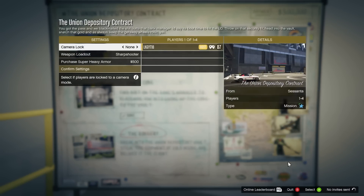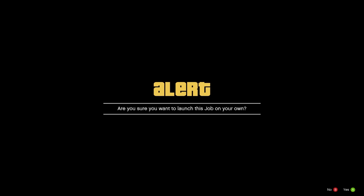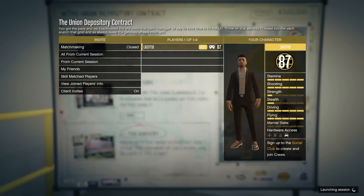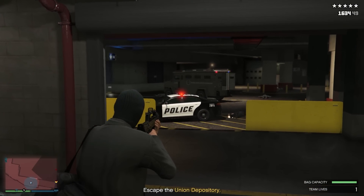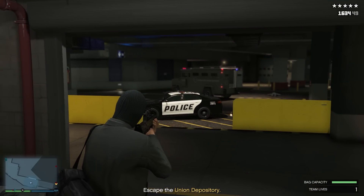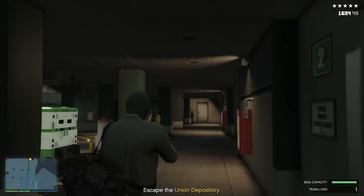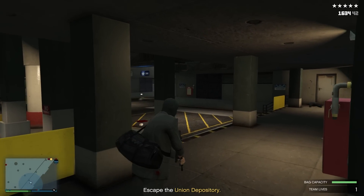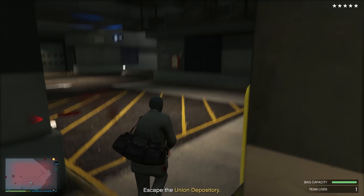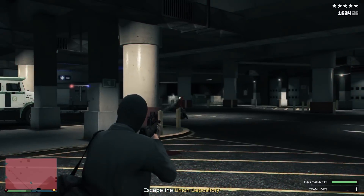The final money method I was using this week, and probably going to be one of my favorites going forward, is the auto shop contracts. These are essentially mini heists — you get two setup missions plus a finale. They don't pay crazy; the range is anywhere between $170,000 to $290,000 as a total payout, but they are quite a bit of fun. I found the Union Depository to be my favorite contract, and it also happens to be the one that pops up for me the most.